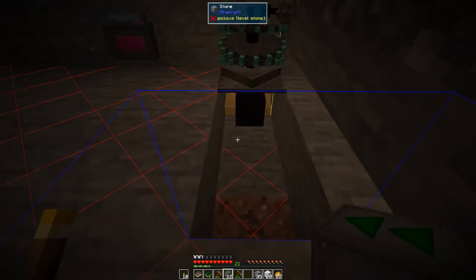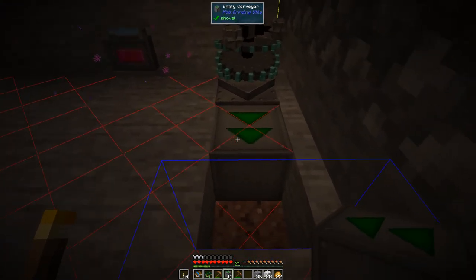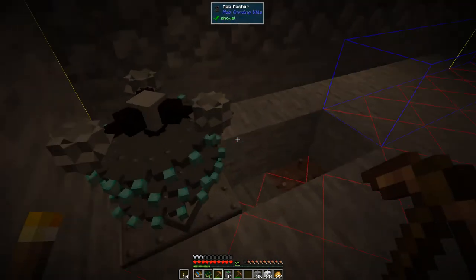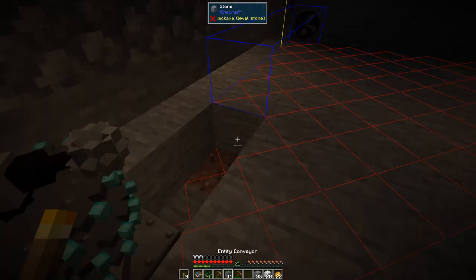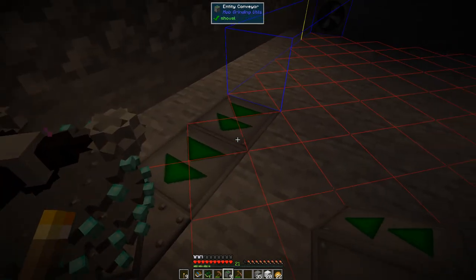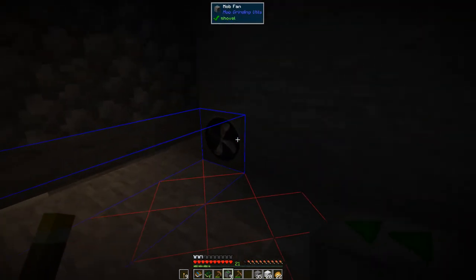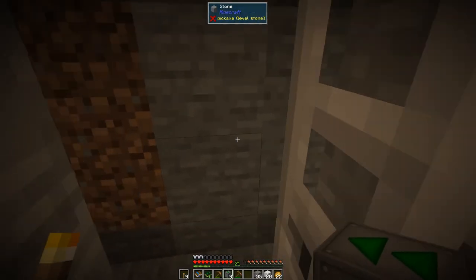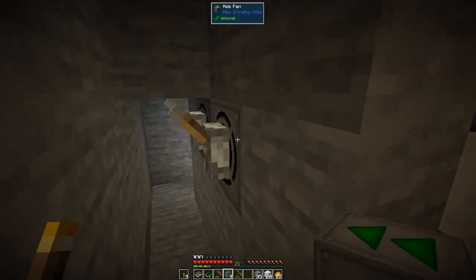I wasn't sure which way around to do this, but that will now basically push those entities in there. We don't even need to think about those. Let's hide the area. Everything is running again. Just turn it off and put the switches back on.